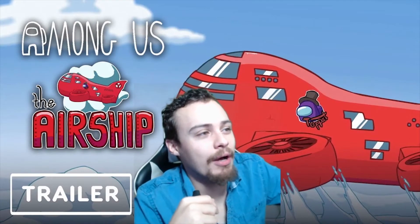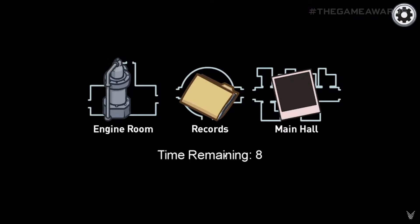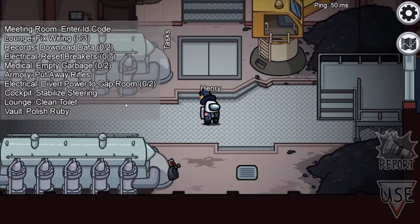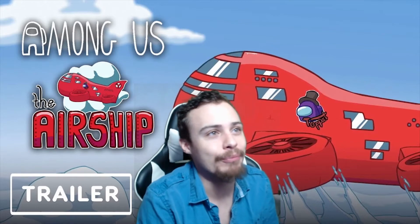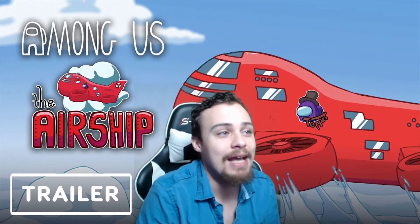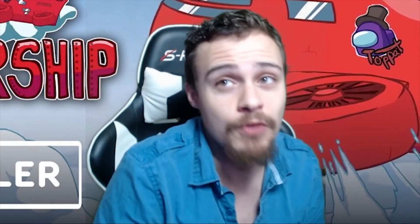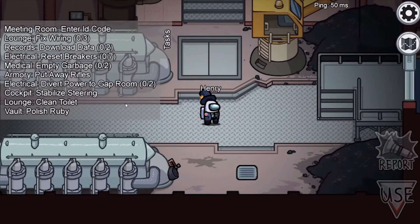From there it presents the very new option of starting in a different room after every meeting. Here you see it gives three options: the engine room, records, and main hall. This will prevent grouping up, and crewmates will be able to start their tasks from where they ended in the previous round. This will also allow imposters better chances for sneakier kills and sneakier setups, because you can always just say 'I started in the engine room.'